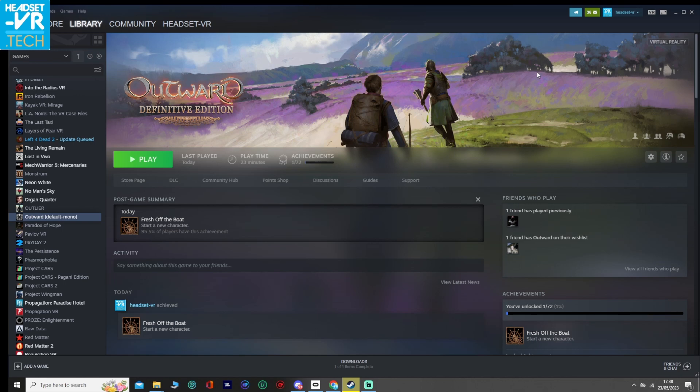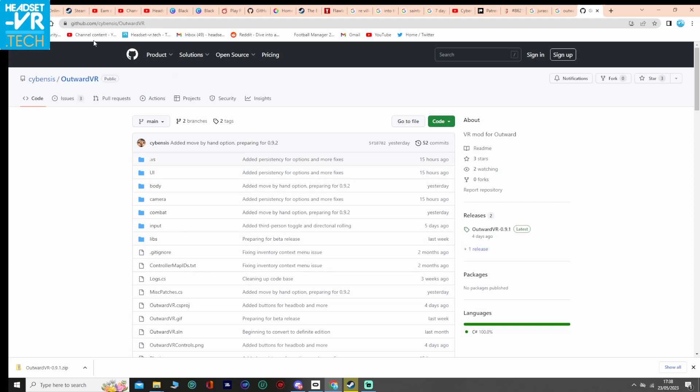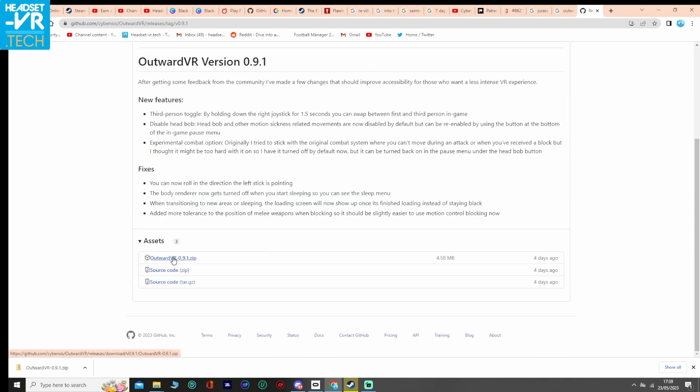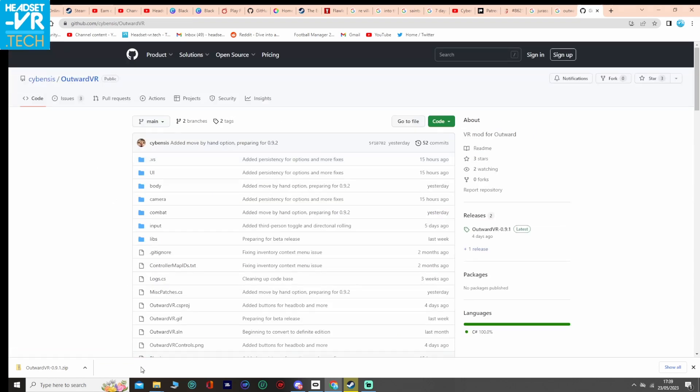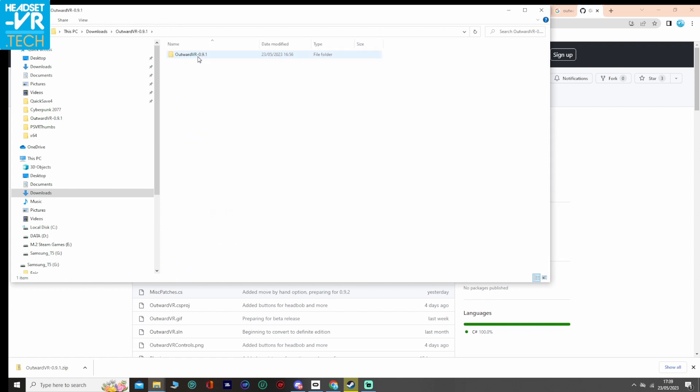Now the mono version is installed. There is a link in the description for where you get the mod on GitHub. What you do is go to that link, click on the latest, which is just here, and that will take you to this zip file here, which you download from there. You want to extract it. I've just extracted it to its current location, go into it, and then what you need is these five files here.